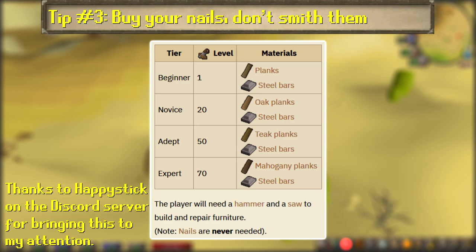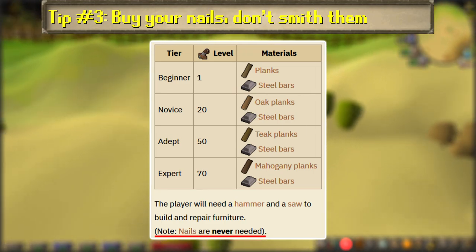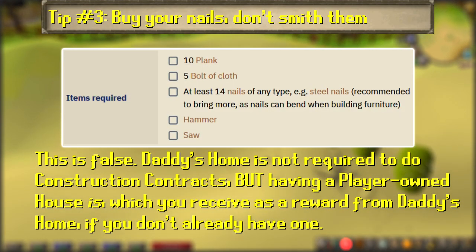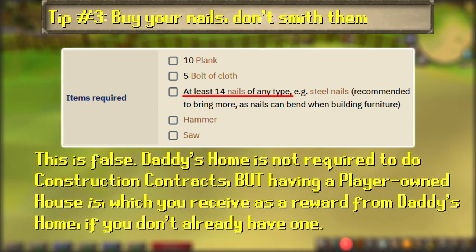Note that while normal construction requires nails, the Mahogany Homes contracts do not. But the Daddy's Home mini-quest, which you need to complete in order to open up Mahogany Homes, does require nails.